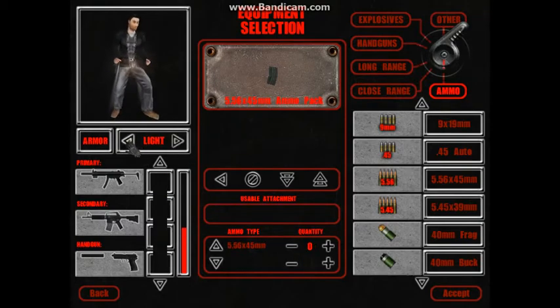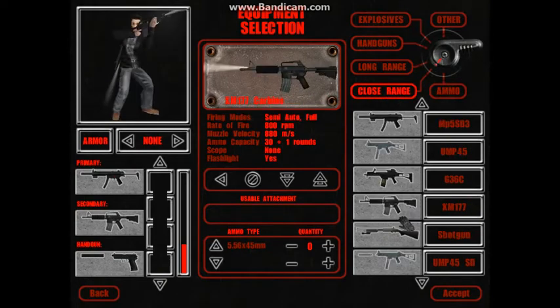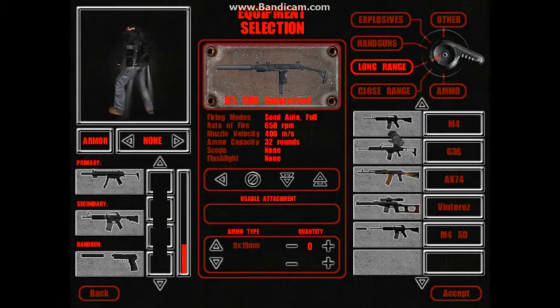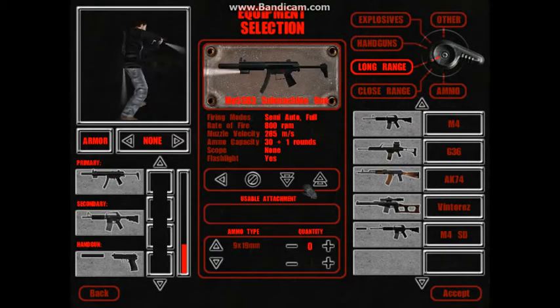This, I would say, is one of my favourite parts of the game. Armour, however, doesn't actually do anything, and you'll see why soon. Probably the best weapon for this — you can attach suppressors to weapons. Doesn't always work; that is the only issue. But when it does work, it's worth it.